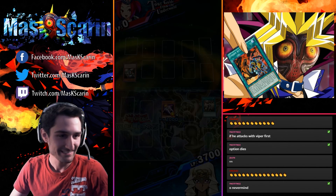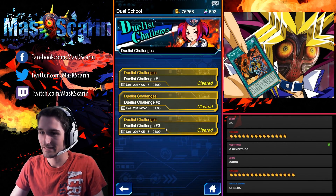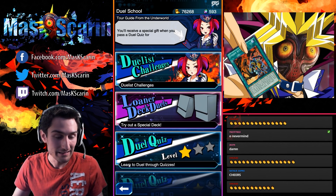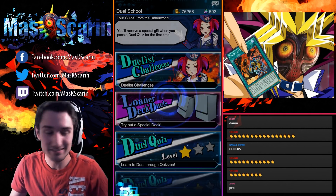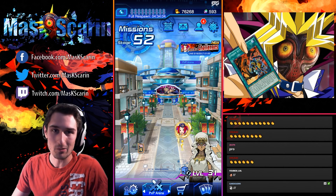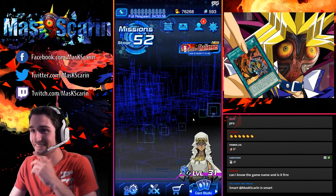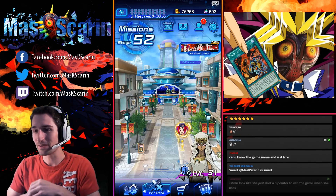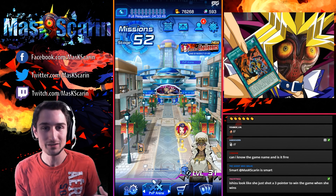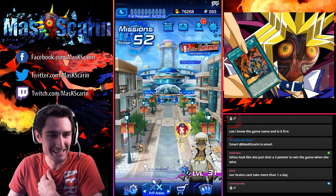Got it! There was only one duelist challenge today — well, there you go. That's going to be today's duelist challenge. You've seen it here first, ladies and gentlemen — how to beat today's extremely hard duelist challenge, brought to you by the leader of the Union Attack clan, Mask himself. Smart Mask is smart. If you're here, make sure you go check out our new PVP series. We're looking to post a new video every day between 10 and 10:30, highlighting a new deck. It should be great — our brains can't take more than one a day.